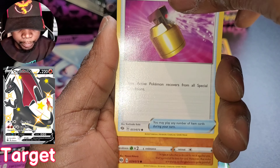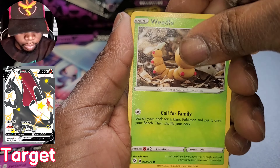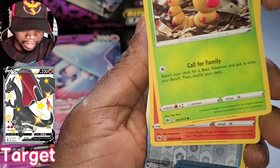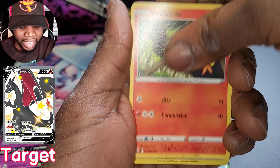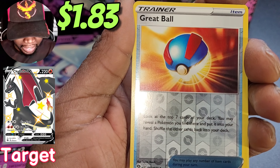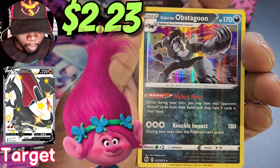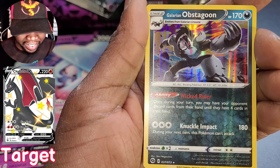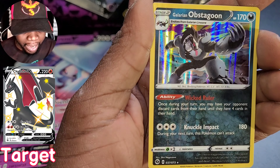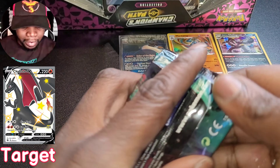Rockruff, Zigzagoon, Weedle. Sizzlipede and Great Ball reverse holographic - looking very nice, coming in super clutch. Hey, time to troll! Galarian - I pulled this dude in regular form, first time I pulled this guy holographic - very nice, Galarian Obstagoon! So I took our friend whambo Hatterene off the picture. Let me know in the comments below if you guys are excited.